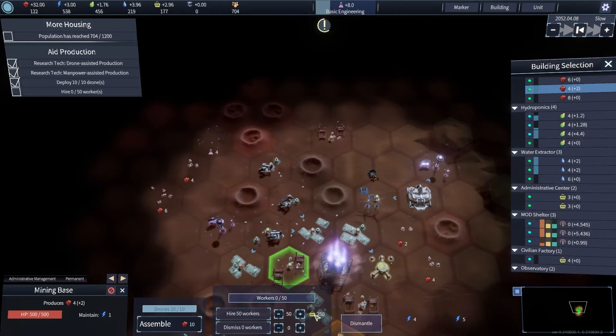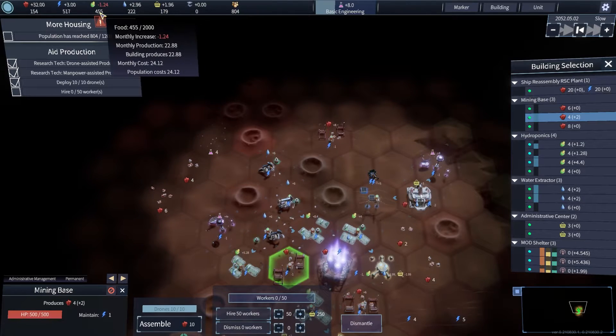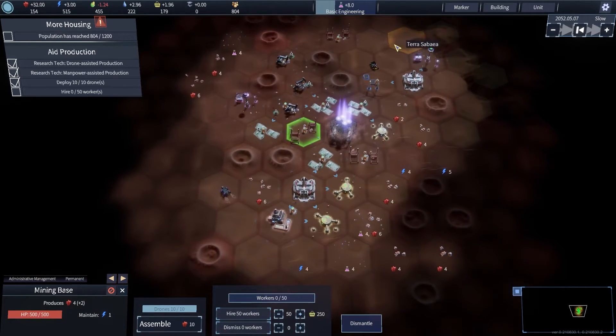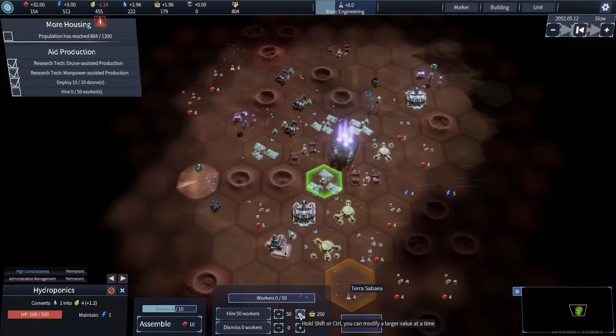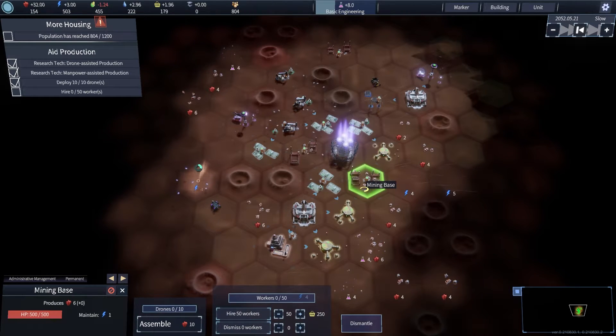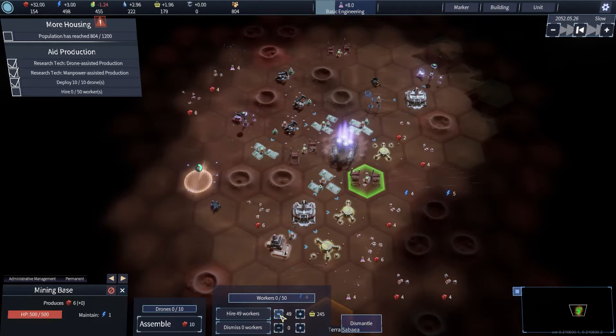I'm really confused what that consumer goods thing is telling me because it's not going down. Survey complete. What's going on? We've got a food problem now. How did that happen? Work is zero out of 50. Oh, I have to press the button.